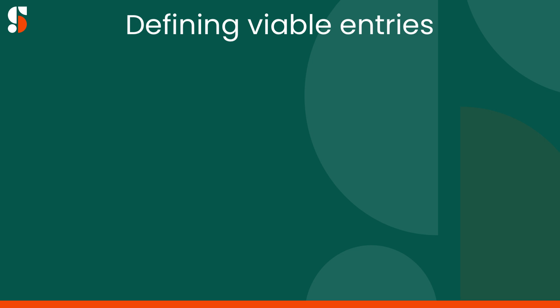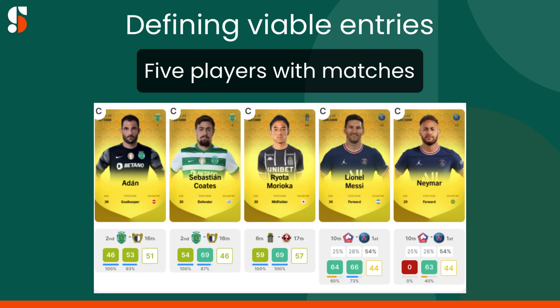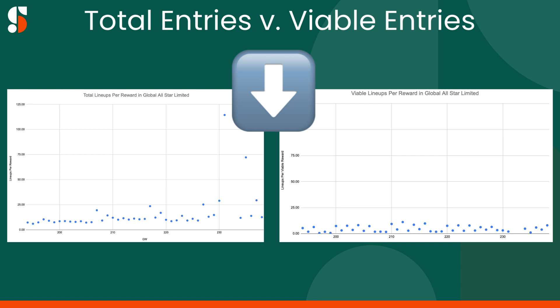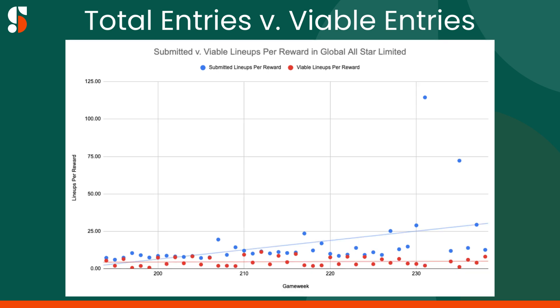There's no singular description for a viable entry, but an easy way to narrow it down is to examine the total number of lineups that have five players with matches, as each player can theoretically score points. Using that methodology, let's compare the previous chart showing lineups per reward in Global All-Star with lineups where all five players have matches per reward. We want the number to be as low as possible because it means each lineup competes with fewer others for each reward. Combining them into a single chart makes the comparison easier, and adding trend lines shows that the increase in total lineups is much greater than the increase in viable lineups — and it's the viable lineups that matter for our own probabilities of winning.